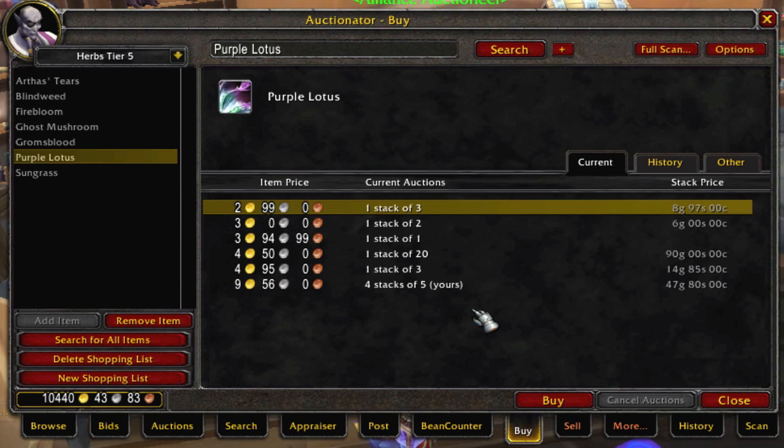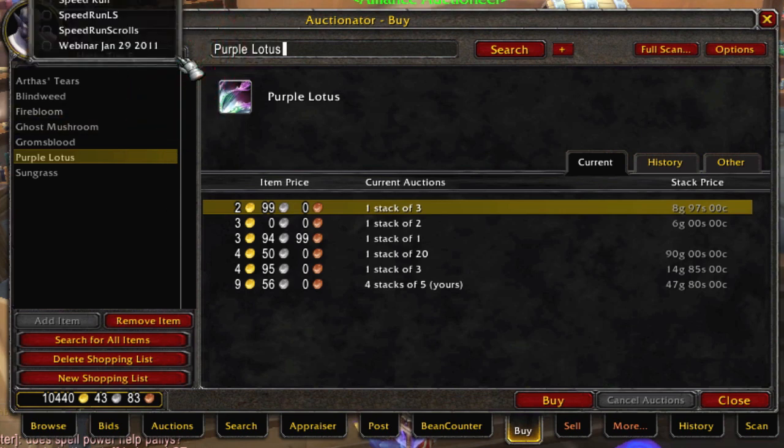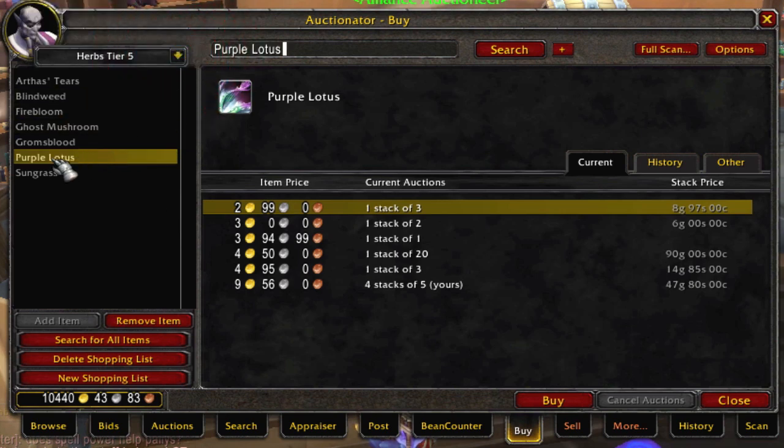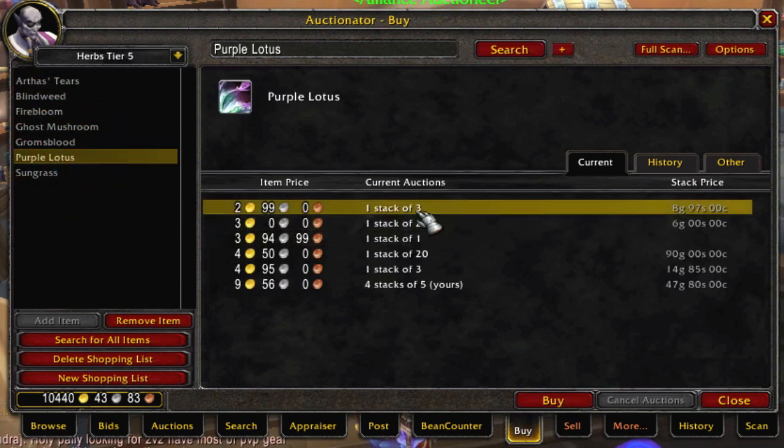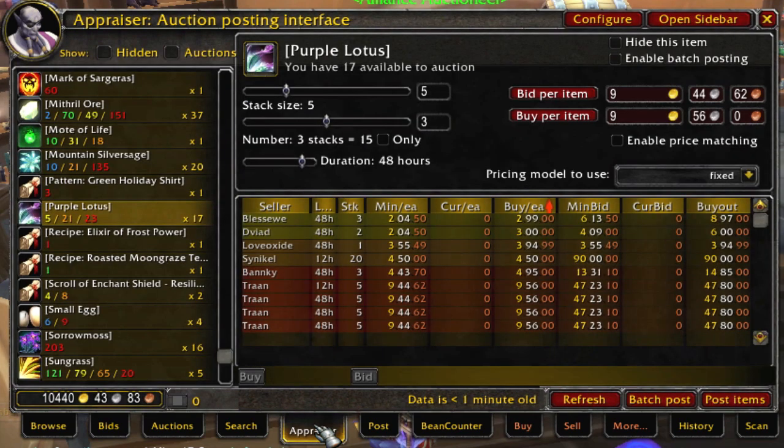As far as I can tell, this is going to keep up for the foreseeable future, and it takes practically no time at all to do this, because I have the buy and sell prices clear in my mind, and then all I have to do is check for this item. I just come into the Auctionator Buy tab, pick my tier 5 herbs group, click on Purple Lotus, and it refreshes and shows the price. The other thing is I need to keep a stock on hand all the time so that I'm able to sell when opportunities present.